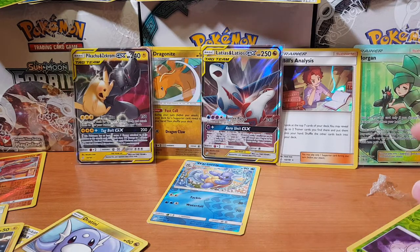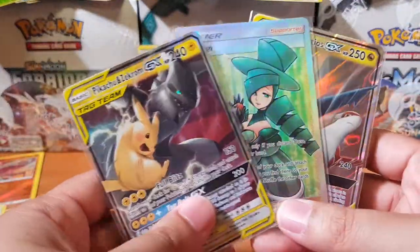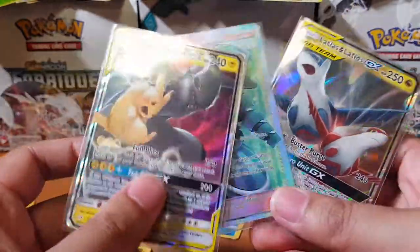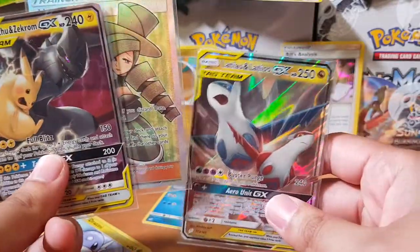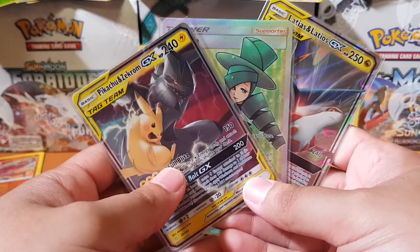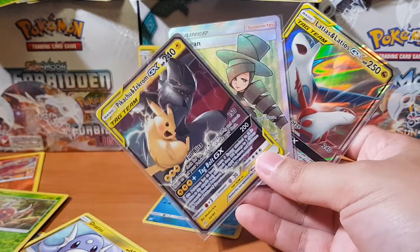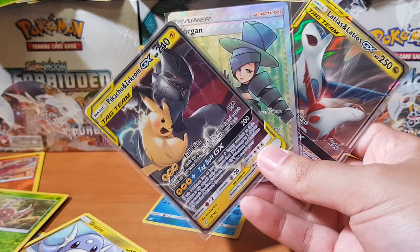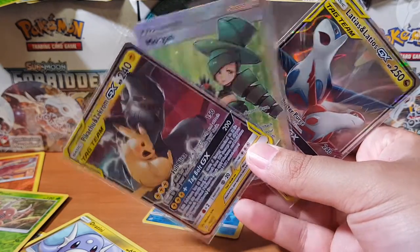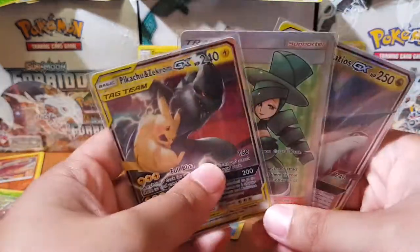To sum it up — we got three awesome pulls: the Pikachu & Zekrom GX, the Morgan full art — oh my god, she looks amazing — and Latios & Latias GX. Next week will be the booster box release for us in Australia — they'll be on sale next week and I'll be picking up at least four to six boxes, so stay tuned guys. If you're excited for the pulls and the new set, please like and subscribe as always — it does help me out. Catch you guys on the flip side, peace!